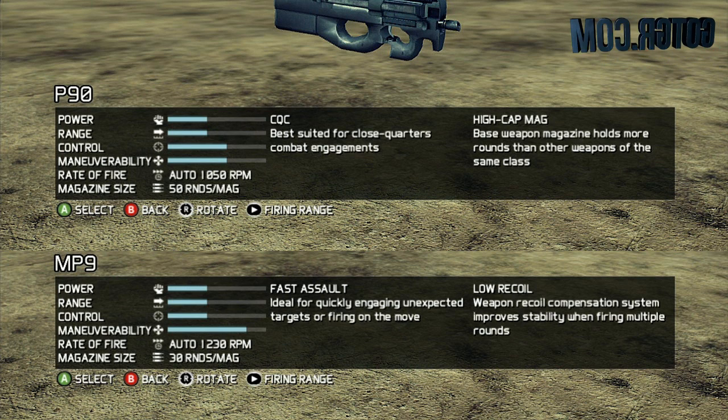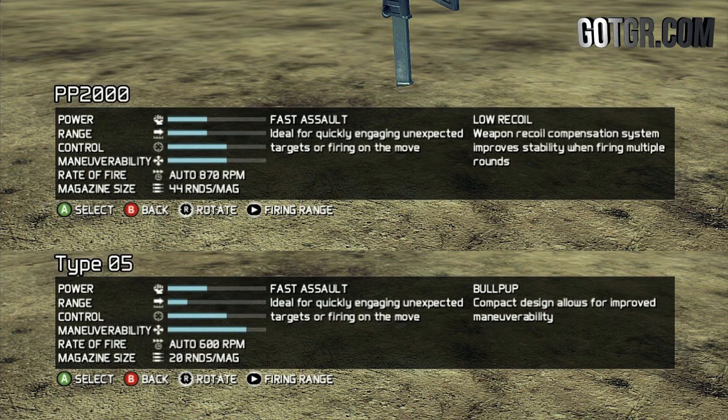Next up is the Type 05. The Type 05 has the same power as the PP2000, decreased range, the exact same control, and buffed maneuverability. It looks like they took the PP2000 stats and decreased range while bumping up maneuverability. This will be applicable to anybody who wants to run around as a sniper with a bullet hose — they're making you super fast, you can shoot from the hip with no range, but you'll be up front in everybody else's business.